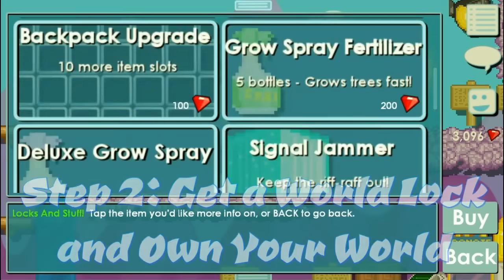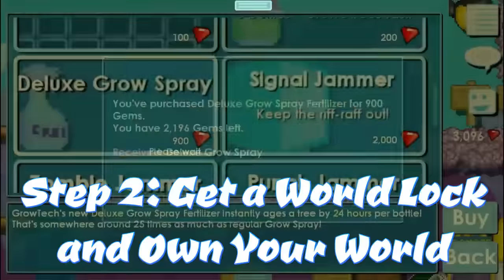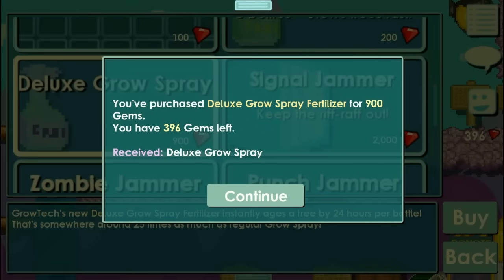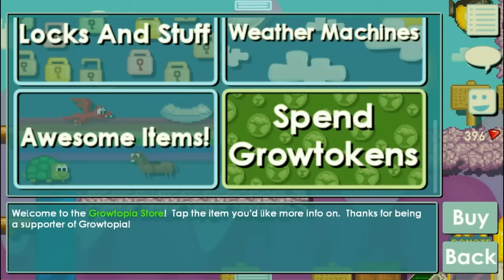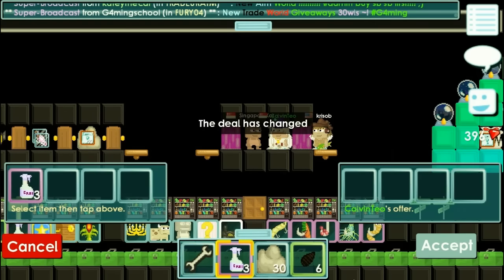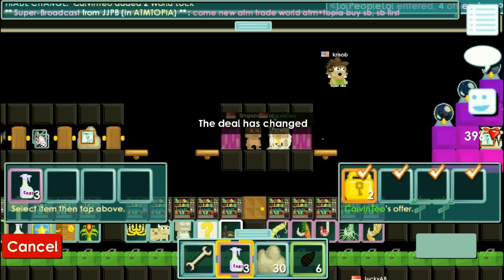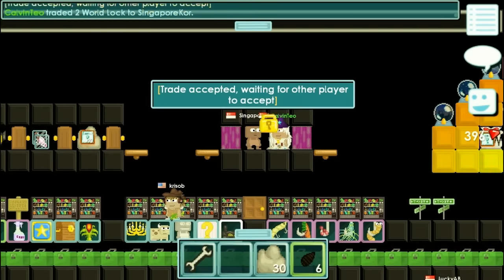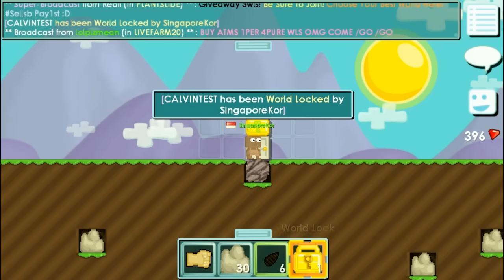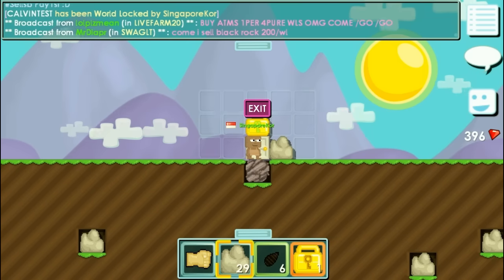Next is to get your first warlock and own your own world. Try not to use your gems to buy warlocks. Since I mentioned in my previous video, I offer 2 warlocks for a 3D spray, so you can buy a 3D spray with your gems. Look for me at warlock. Once you get your warlock, go and lock a world of your own.